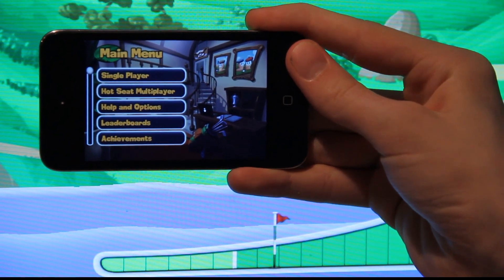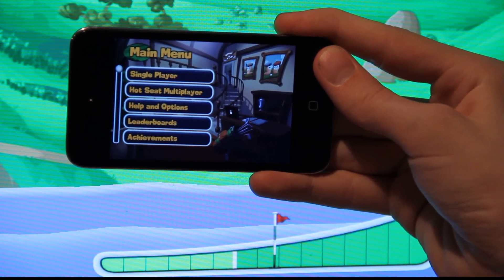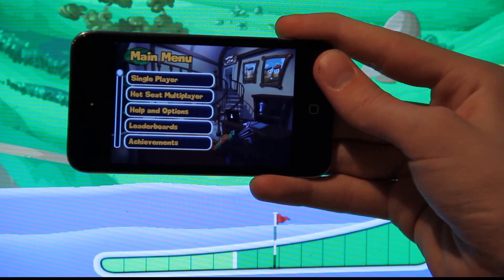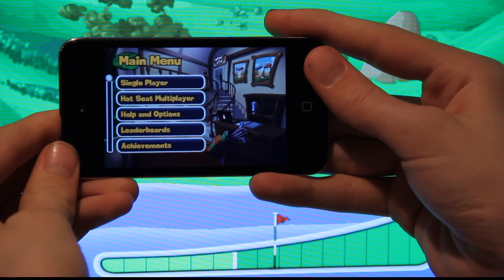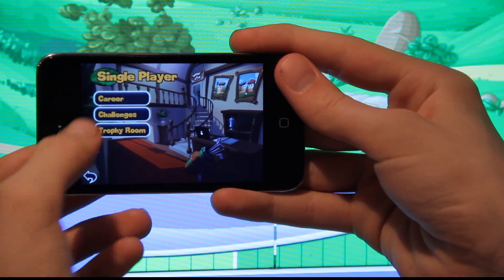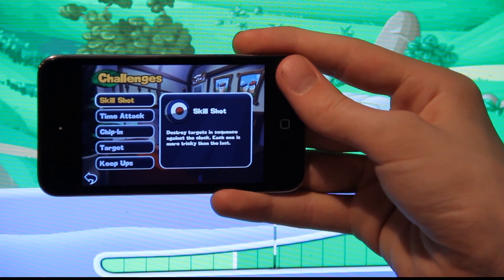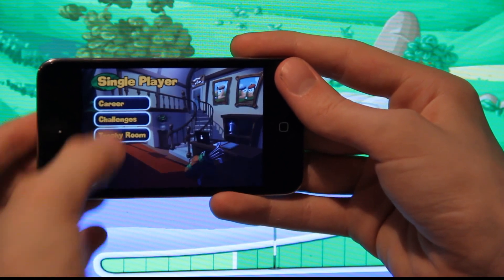So let's go ahead and check out this app. It was a pretty big download — like 700 megabytes — and it cost around 2.99. Seriously, 700 megabytes for $2.99 is a pretty good price. This is what it looks like: single player, hot seat multiplayer, multiplayer, help, options, and leaderboards. In single player you have career and challenges, with different modes like skill shot, time attack, shipping target, and keep-ups — a lot of cool things you can do.